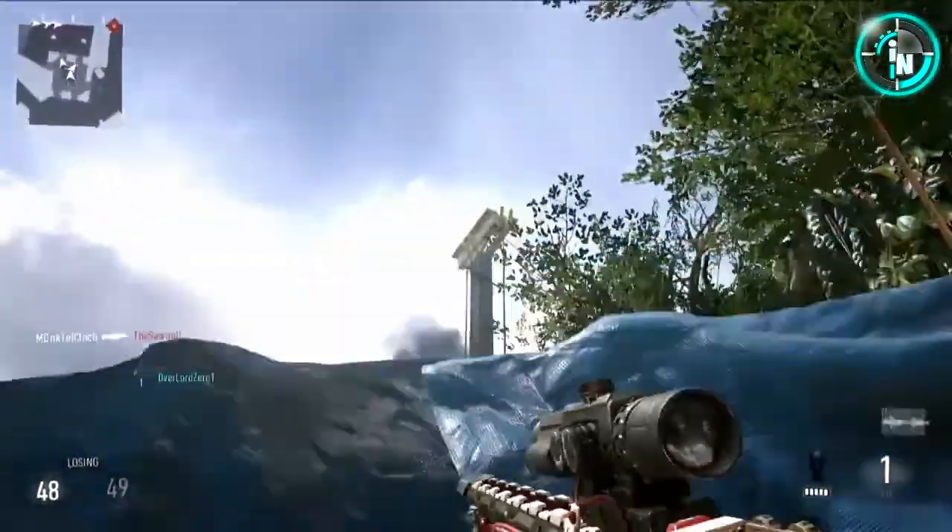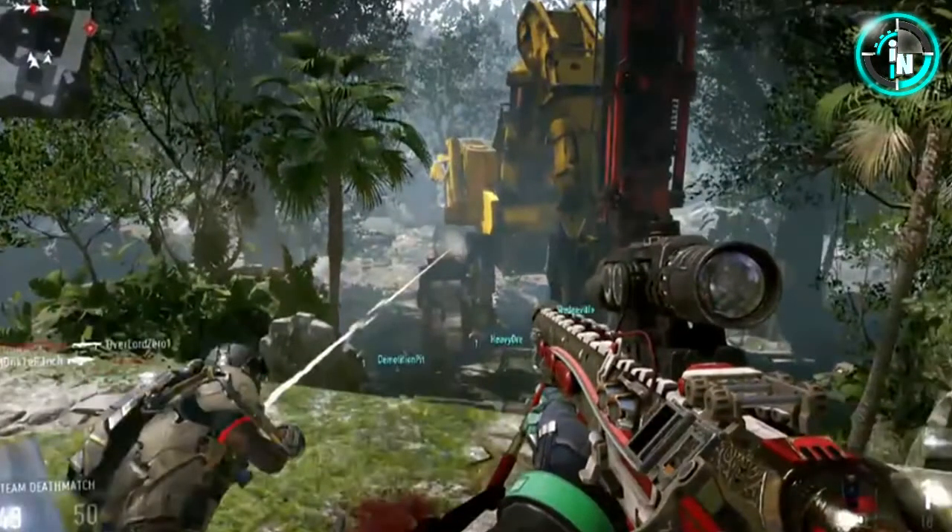This one here is a new map that looks kind of like Shangri-La from Black Ops 1 Zombies. We see our guy jump pretty high, and this gun he's using looks a lot like an assault rifle, but what he actually does is use it as a sniper — gets a one-shot, one-kill. Maybe you can switch it from assault to sniper mode, kind of like the Maverick but as one gun. It looks pretty futuristic.